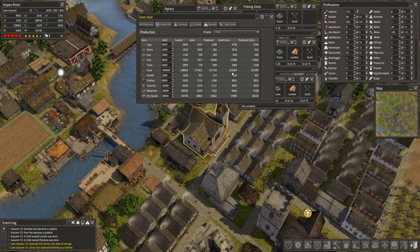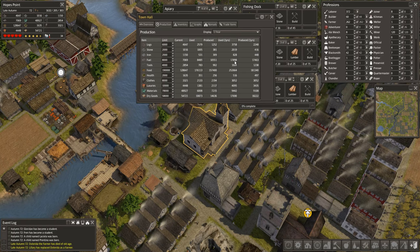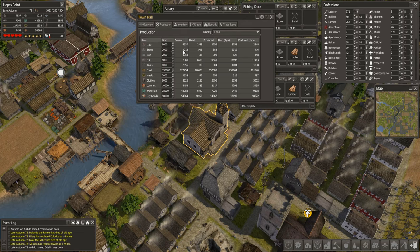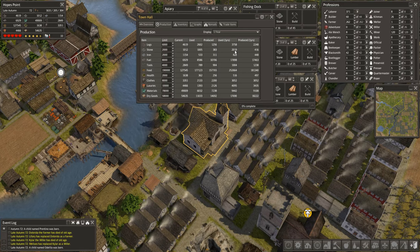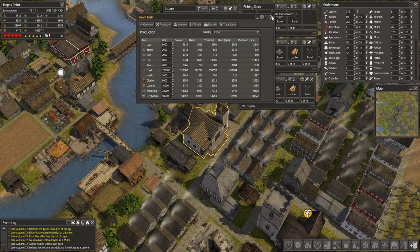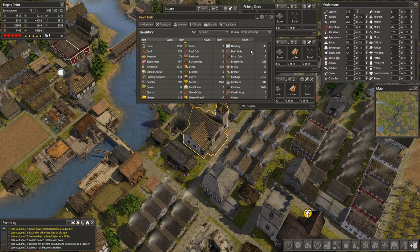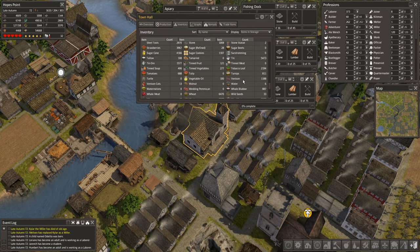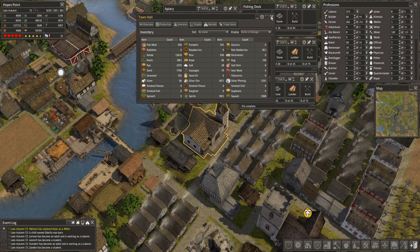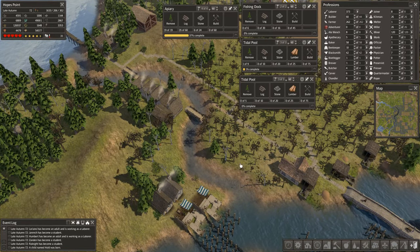We are currently at 2,140 citizens, 999 families, 637 homes, so we are short. We are short on food by 70,000. We're still purchasing. Over-producing on tools, not on fuel - that's kind of bad, although I am getting coal in the mines so hopefully that's offsetting it slightly. Stone is horrible. We could have way more stone mines. Logs are kind of low as well, so we need more fuel, more stone, and more food. Are we taking reeds and turning those into fire bundles? There's 13,000 of those things.